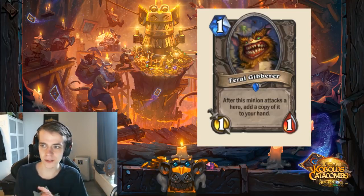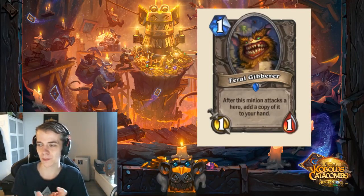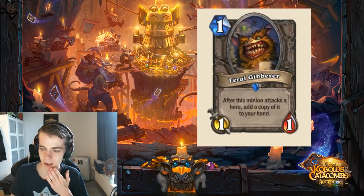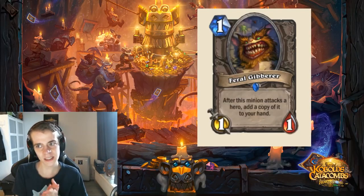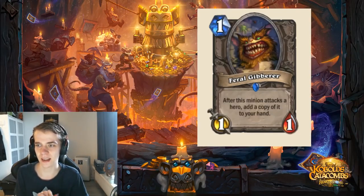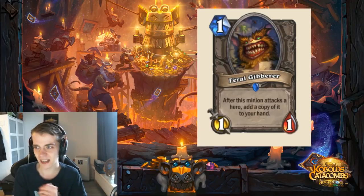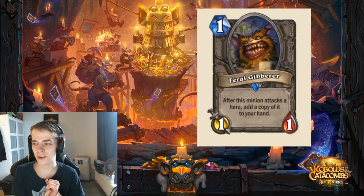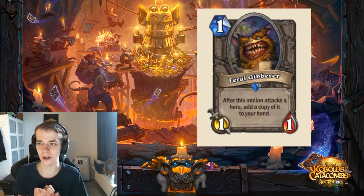There is some hidden value in this card, but making that work and the consistency of the card makes it a little questionable. There are a lot of buff cards that can synergize pretty well with this one. It's not on a power level like Firefly, but compared to other 1-drops it's a pretty okay 1-drop that can sneak in a lot of value. It could be a good card for a Quest Hunter deck, but besides that it's going to have a really hard time. The more control the meta goes, the better this 1-drop can be.